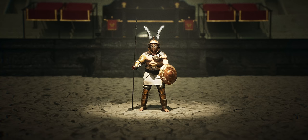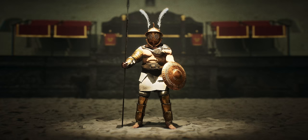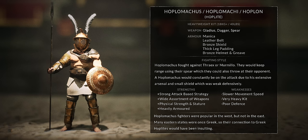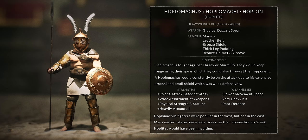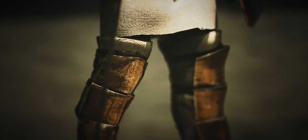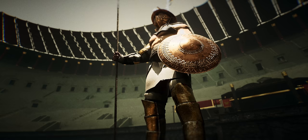The Hoplomachus was similar to the Samnites but larger and more heavily armoured — tall, stocky, durable and strong. Rather than one weapon, they could carry up to three: a gladius, a spear, and a pugio dagger used as a backup sidearm. Their spear was a highly effective piece of equipment — essentially a bit of wood with sharp metal on the end. They had greaves protecting the lower two-thirds of their legs, and their small circular bronze shield was used both defensively and to bash opponents with full body weight.